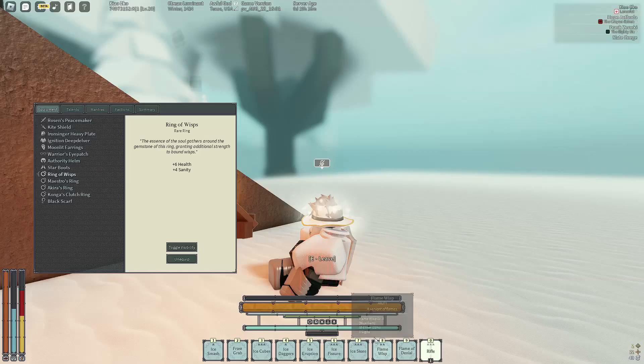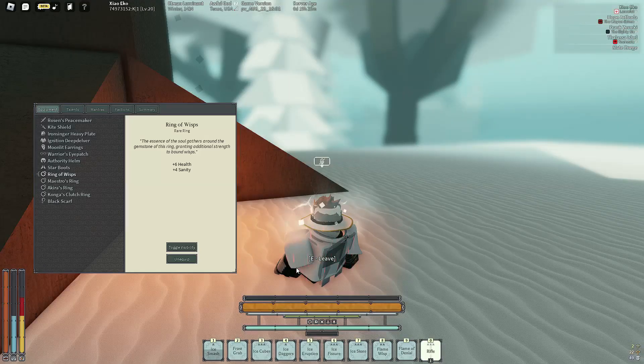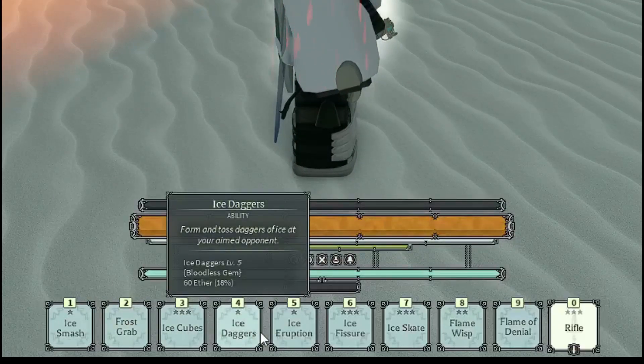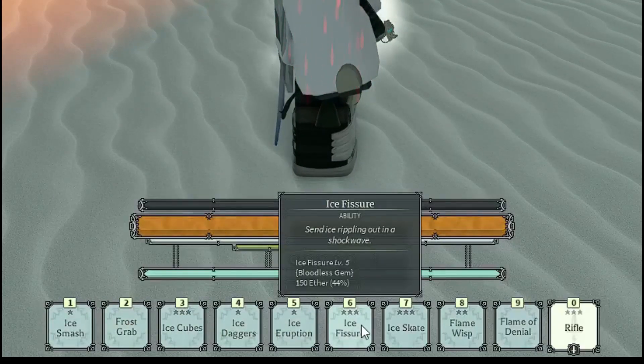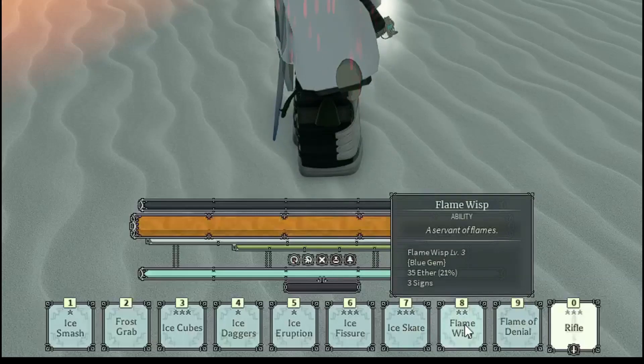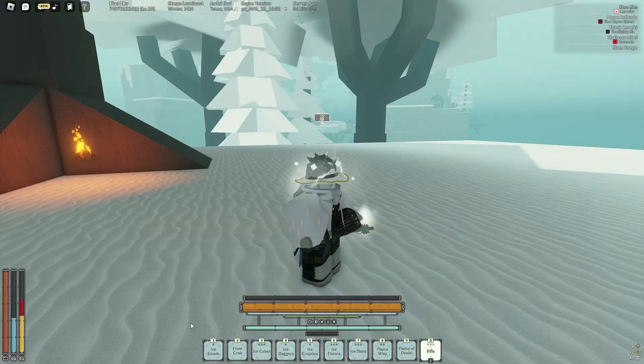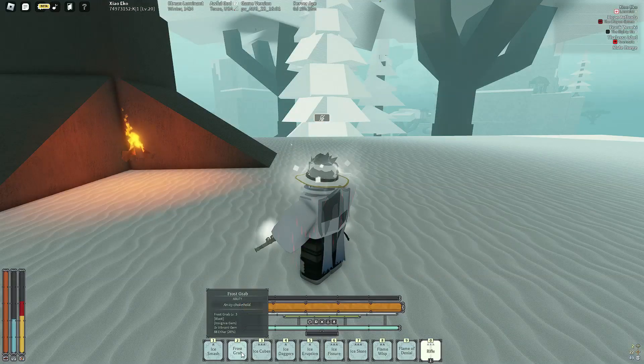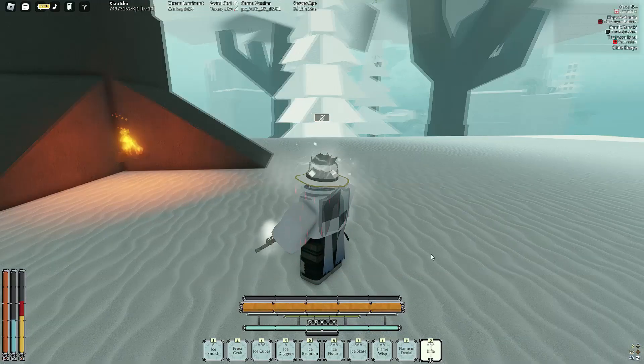Now I'm gonna go over mantras. You need Ice Smash, Frost Grab, Ice Cubes, Ice Daggers, Ice Eruption, Ice Fissure, Ice Skate, Flame Wisp, and Flame of Denial. You should have a Buddhist Gem on Ice Smash, Ice Cubes, Ice Daggers, and Ice Fissure. You need an Insignia Gem on Frost Grab, and a Plush Gem on Ice Eruption.